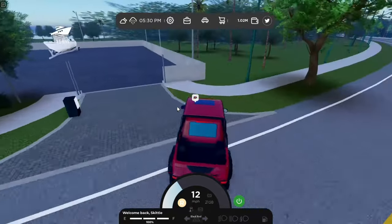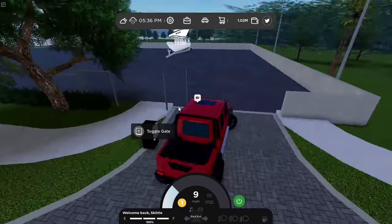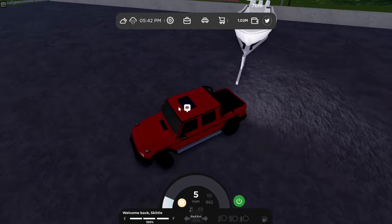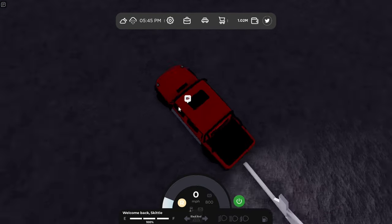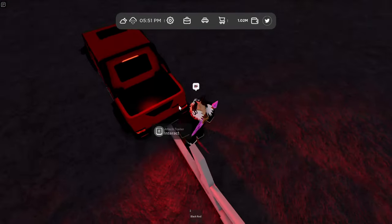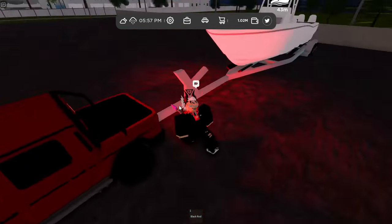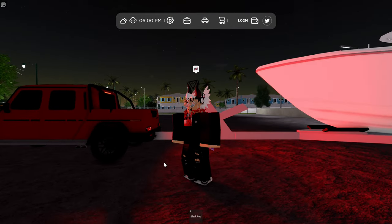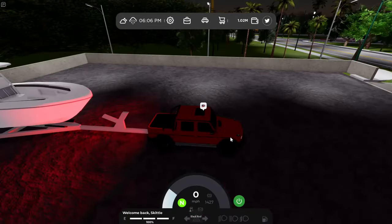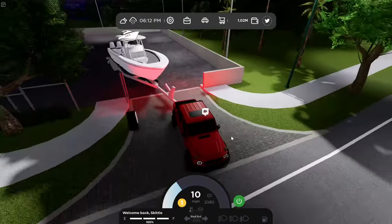My gate wasn't open, so you want to come over here and press Toggle Gate to open it. Then pull your car up to the boat and get as straight as possible — when you attach it, it's gonna spawn based on how your car is positioned, so get a good line. Press it and it should be attached. If your car didn't attach, that's probably because it's not rated for pulling trailers. With a big boat, you want to angle slightly because it won't fit straight out the gate.